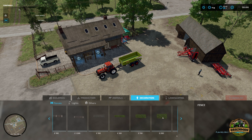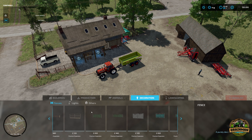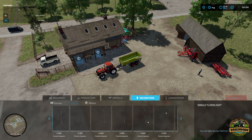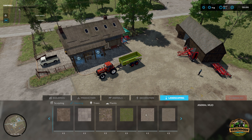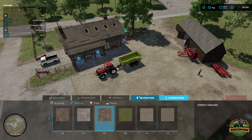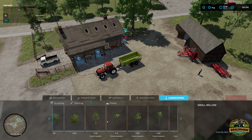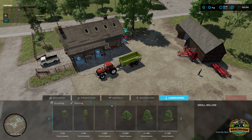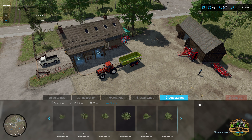Decoration-wise, there are lots and lots of new fences - loads of different types. There's also new lighting and four different types of buildings to match. Landscaping-wise, there are a few new textures, including a forest ground one and some flagstones. Trees-wise, there are a few new ones as well. So if you want to change up your map, there are good options.